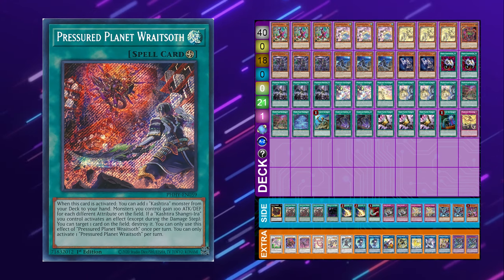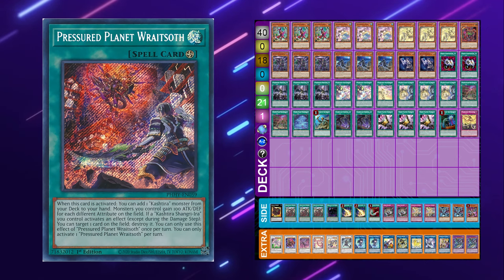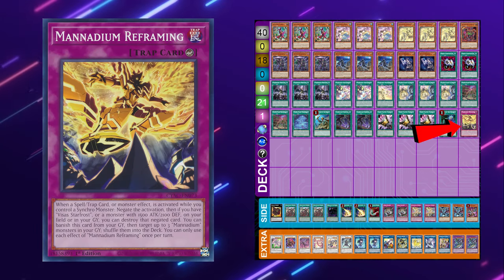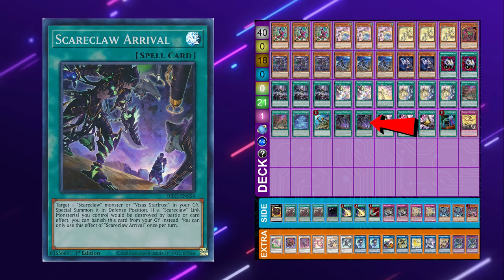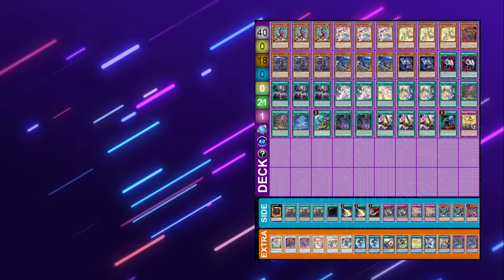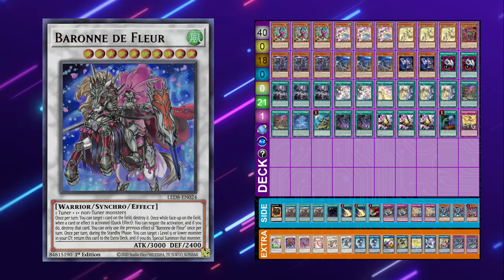Pressured Planet Wraithsoft is not seeing as much play right now, but every other one is seeing a good amount. There are of course your Manadium spells and traps, including Manadium Apposition, Manadium Imaginings, the counter trap Manadium Reframing, and usually two copies of Scareclaw Arrival as your in-archetype Reborn. The rest of the deck is non-engine, with most lists having 8 or 9 spots for non-engine in this current format.